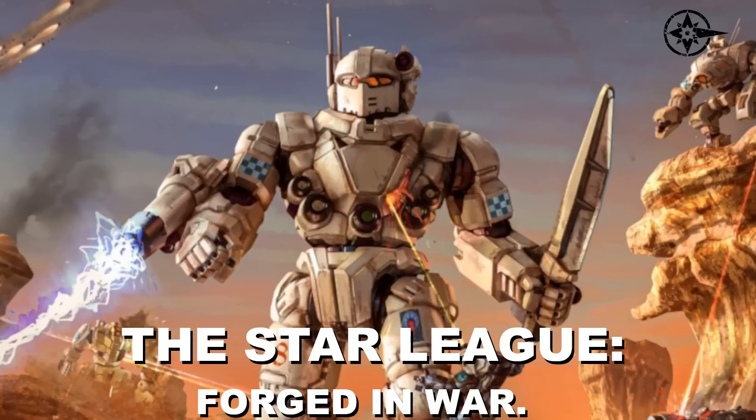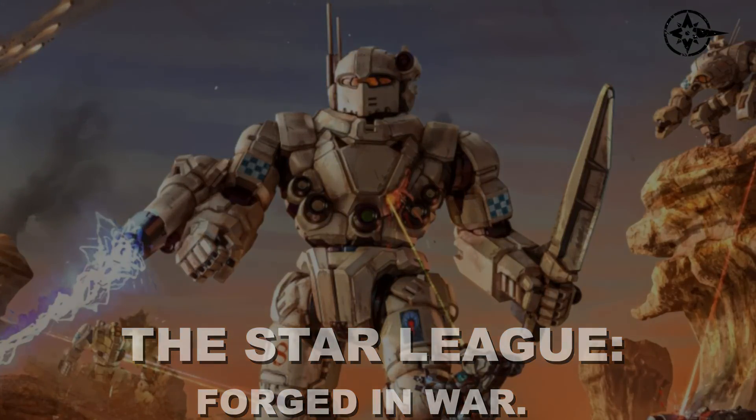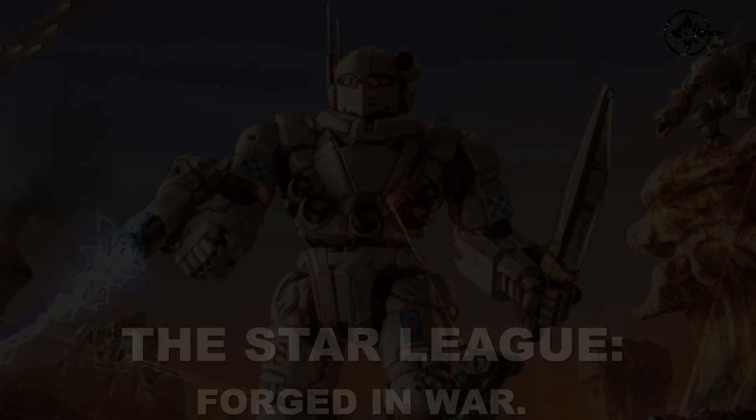It would be seen as part of the forces that would liberate the Terran people from the iron grip of the monster Stefan Amaris. It's almost hard to imagine that people would be looking towards a Black Knight to liberate them from tyranny. The forces of the Rim Worlds Army in the Amaris Empire most definitely viewed the Black Knight in its more traditional role — that of a crusading beast — especially after their first encounter with the Black Watch in the battle around Puget Sound.